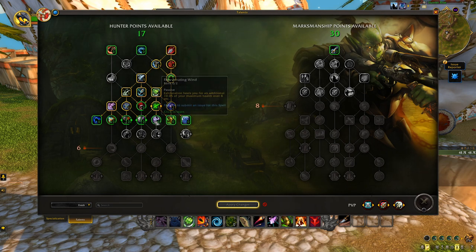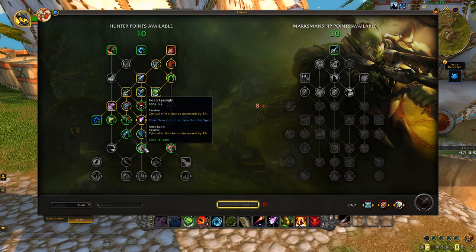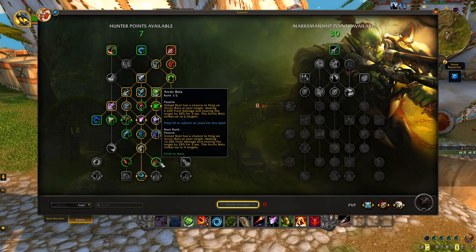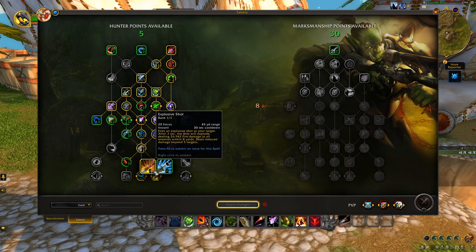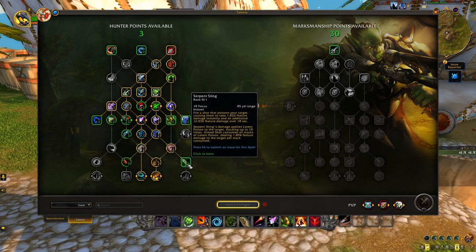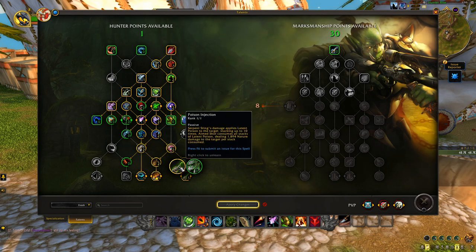Still one point in Nature's Endurance, and Binding Shot is much more important in an AoE build. We're still trying to unlock Death Chakram as our goal. After that we need to unlock Explosive Shot — I'll put two points in Arctic Bola to do that, even though I hate that. Then one point in Explosive Shot. Thanks to Salvo and Explosive Shot, a significant portion of our damage in a dungeon run will be Explosive Shot damage.